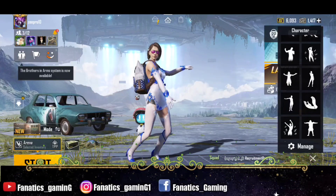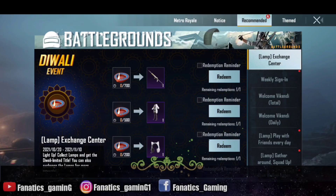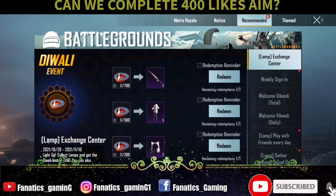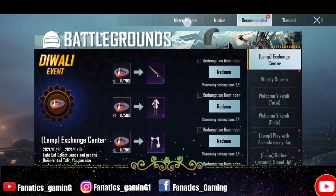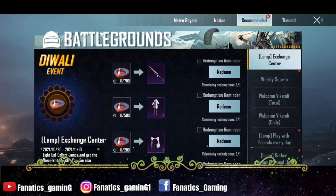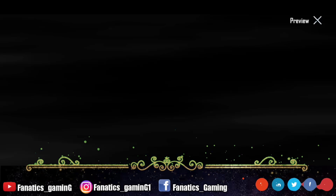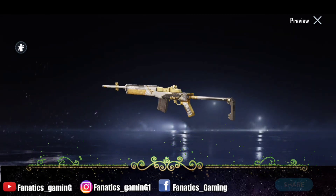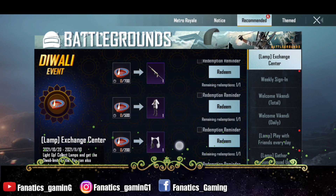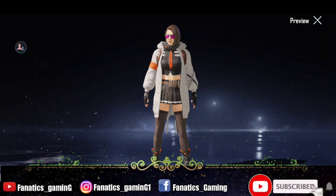So without wasting much time, let's begin the video. This is going to be a redemption event, so you have to collect lamps and exchange them to get the rewards. The first reward you can collect is this Mini 14 skin, which is very good.